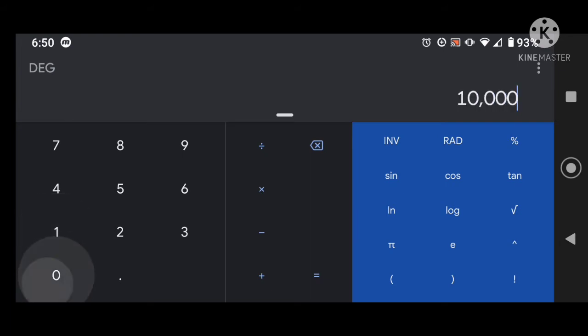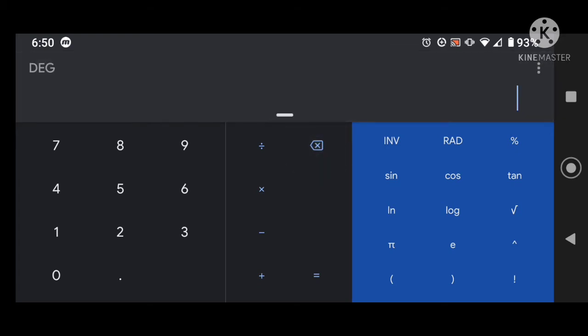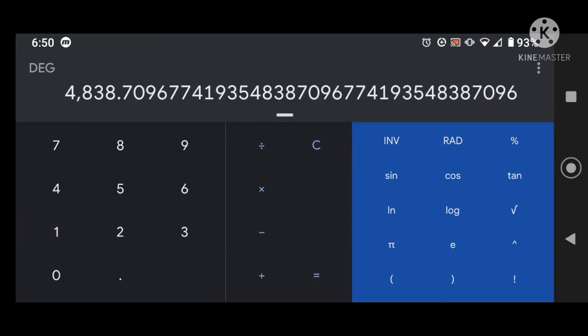If you want to get two monthly masters, which is 100,000 emblems, you need to average 3,225 emblems per day - that should be obtainable. If you want three masters, which is 150,000, you need to average almost 5,000 emblems per day - that's 4,838. There are also leaderboards that you can get some additional rewards from.